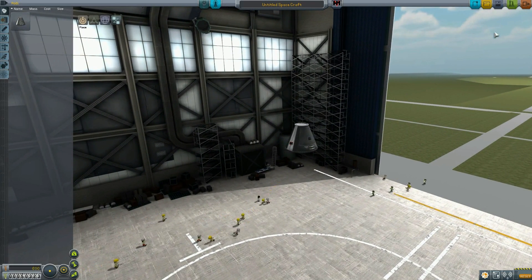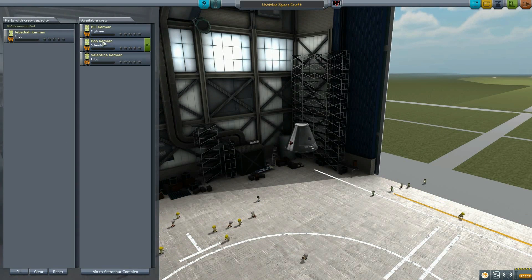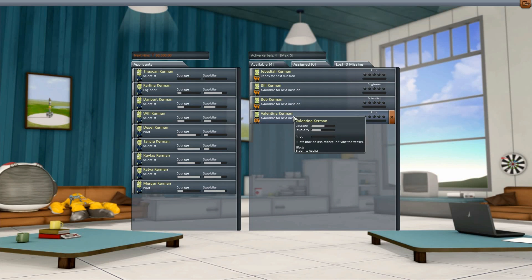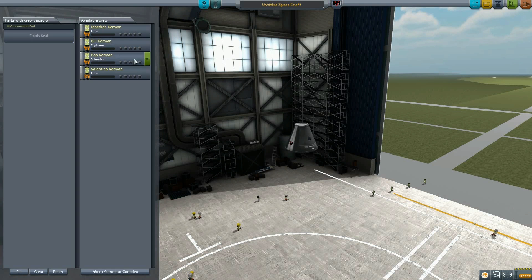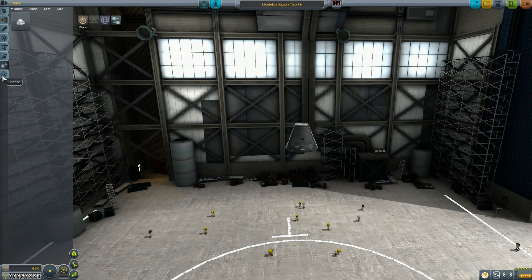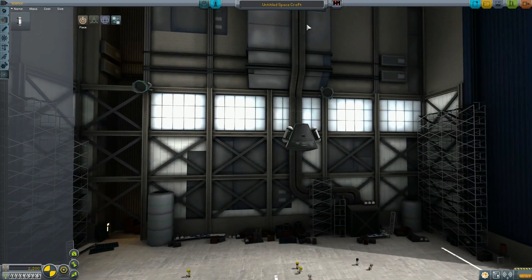It doesn't matter who we take right now. If we look at the astronaut complex, Bob's vessel science return and part science return is currently 100%, so until we can get him leveled up he's the same as everybody else. We might as well take the benefit of our pilots. Let's put Val in — she gets to be the first one to do anything. We'll put two goo canisters on the ship; that's all we're going to do. We're not even going to name this thing.